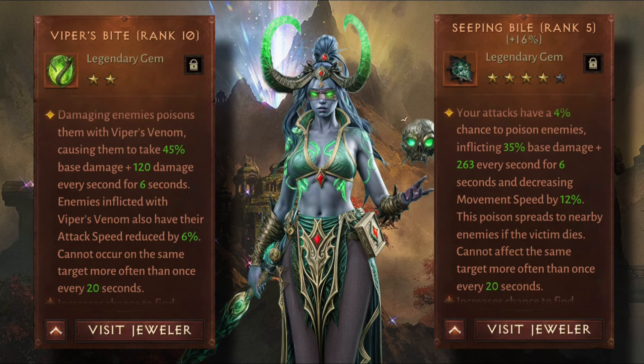Viper's Bite doesn't specify a percentage chance for the poison to trigger, whereas Seeping Bile only has a 4% chance — which seems really low for a five-star gem. When I use Viper's Bite the visual triggers more frequently than the visual for Seeping Bile; you can see the green look on poisoned enemies. Seeping Bile isn't maxed to rank 10, so at rank 10 those percentages and numbers will increase. My expectation is that Viper's Bite will come out on top in the speed run too.